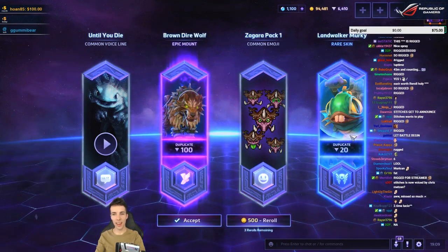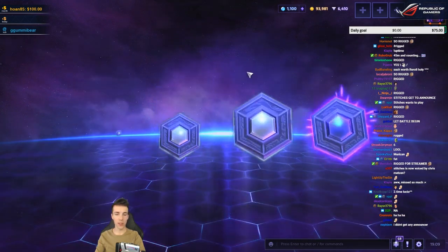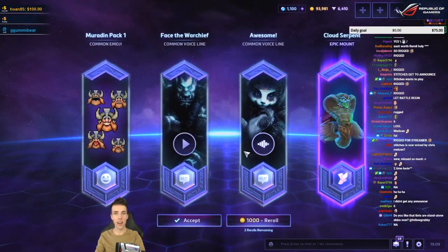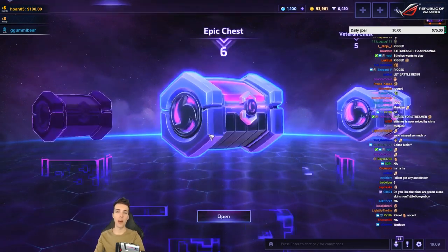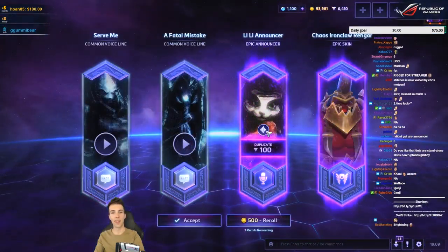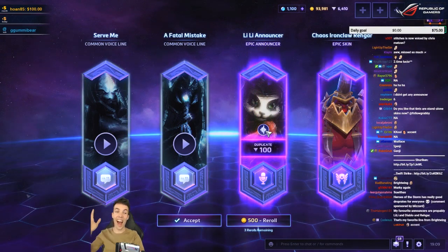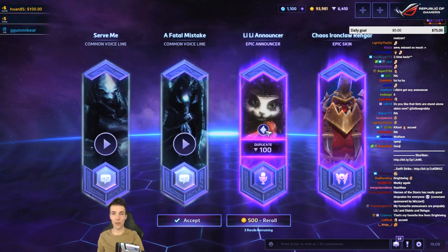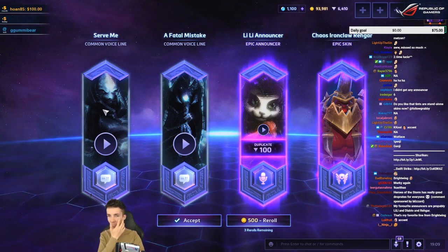Brown Direwolf — well I had it. So-so pack, I'm gonna re-roll. Awesome — it's a new epic man, I'll keep it even though the value was low. I'm not even mad — it's the second Lily announcer! I like this announcer so much. Getting it twice, even though it's a duplicate, makes me extra happy. Some nice voice lines.